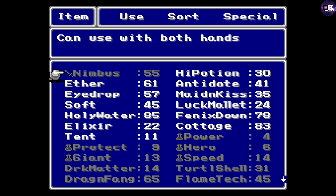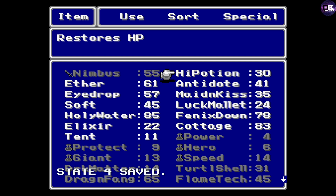It should be there — it should be square. Yes! Nimbus 55, y'all! It's probably 255 or something like that. Okay, I'm gonna save real quick and then sort.